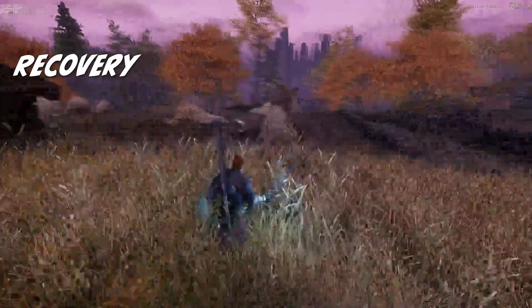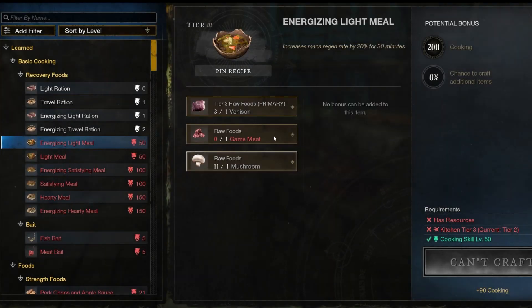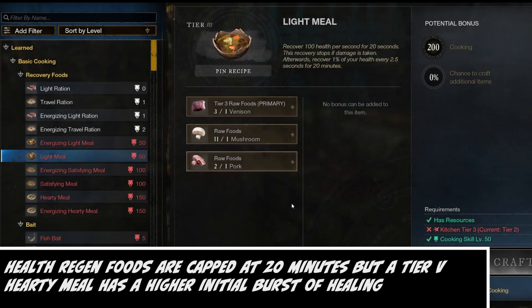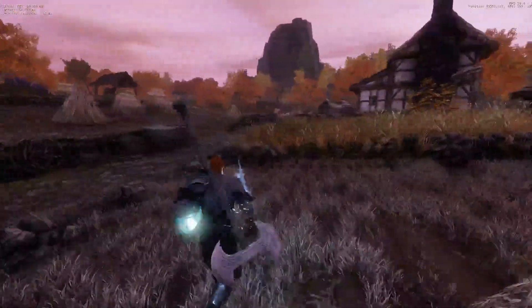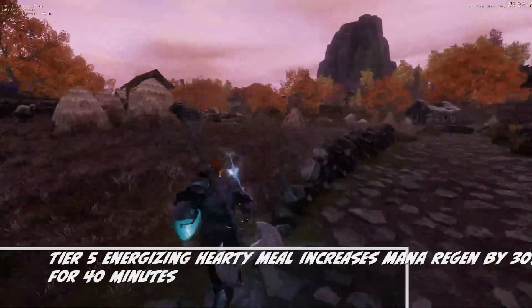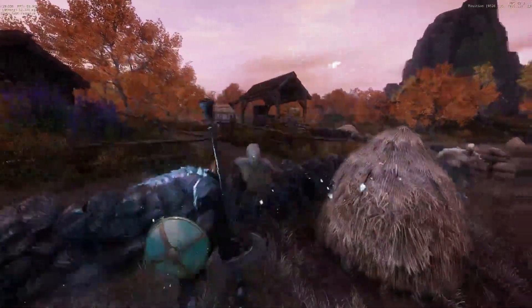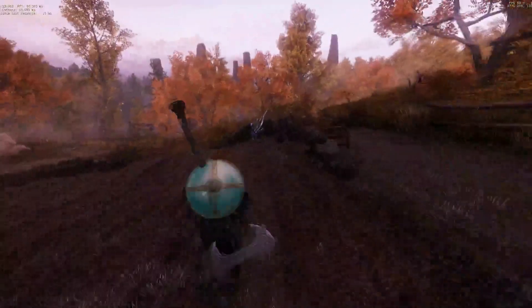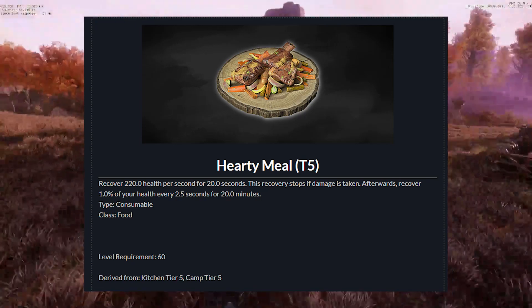Recovery foods recover both health and mana. Health recovery foods allow you to recover a set amount of health per second for 20 seconds, but if you take damage, recovery stops. Afterwards, you recover 1% of your health every 2.5 seconds for a duration depending on the tier of food consumed. Mana recovery foods, called energizing rations or meals, grant increased mana regeneration for a duration depending on the tier consumed. You will have the recipes to craft all five tiers of both types of recovery foods beginning at level one. However, to craft tier five recovery foods, you must reach level 150 cooking and be at a tier five crafting station or tier five camp.